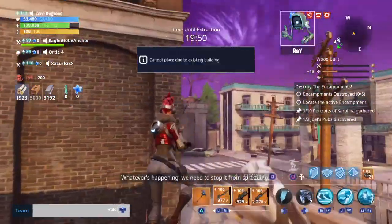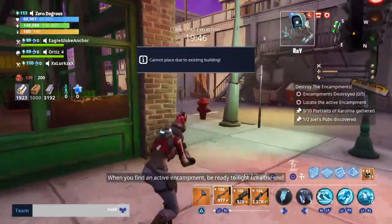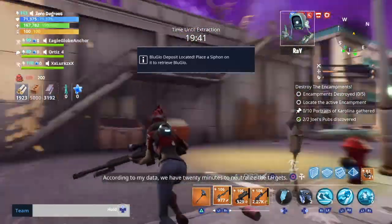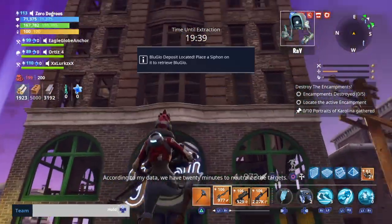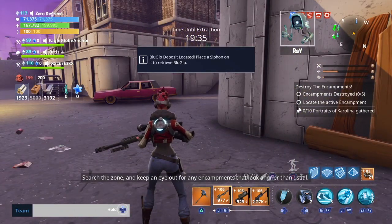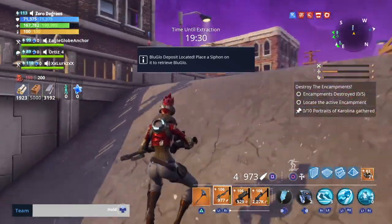For Joel's Pub, the window frames and the door frame are a dark green color, and in the front of the building it will say 'Joel's,' as you guys can see. This was my third Joel's. If you see any building that is similar to the description, check it out.